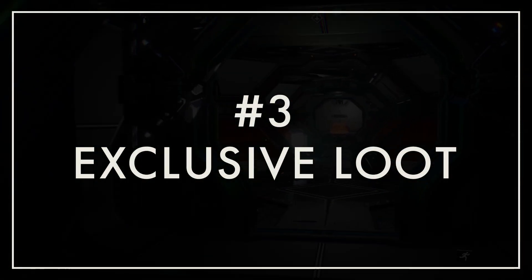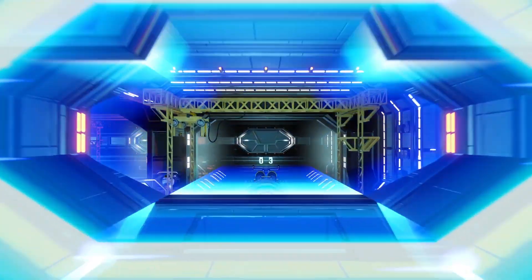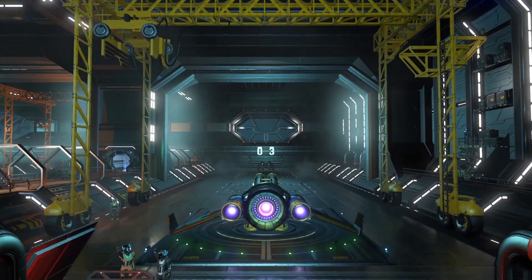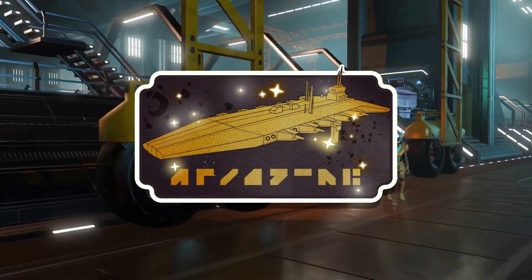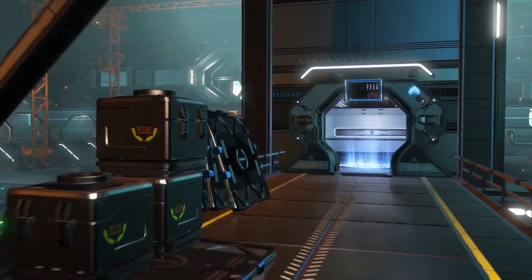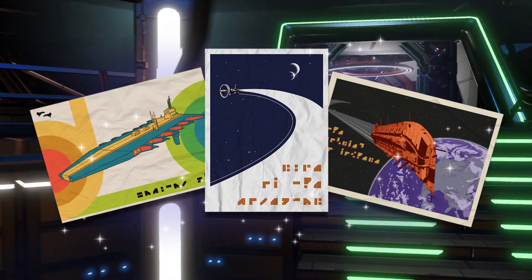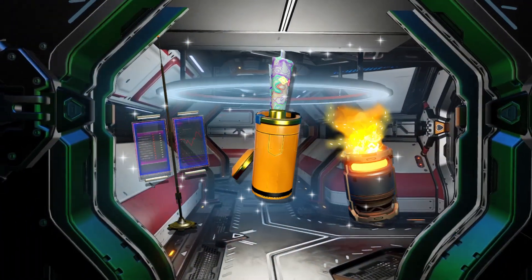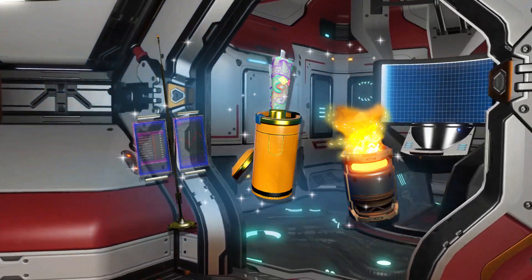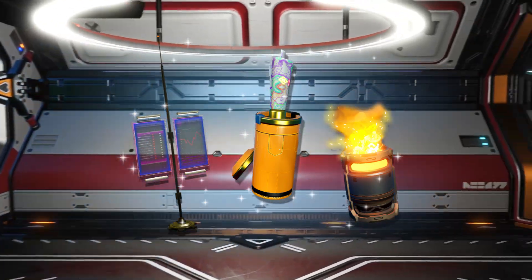Other than that, it's smooth sailing for reason number three: the expedition rewards themselves. As with every expedition, you'll receive a bevy of exclusive rewards upon completion of various phases. This expedition includes a pretty standard offering — the obligatory player banner, title, and decal. Then there are three exclusive posters, which honestly no one's playing Polestar for. But more enticing, especially for builders, are three new building parts: a double display, a rolled-up chart, and a flaming barrel. I pity any builder who misses out on the flaming barrel especially.